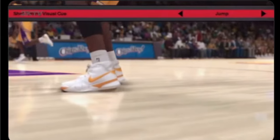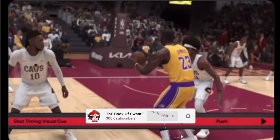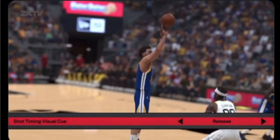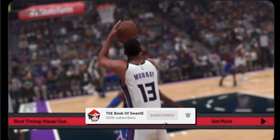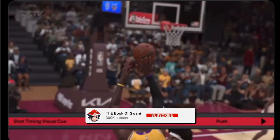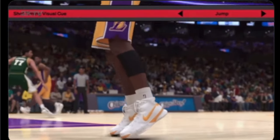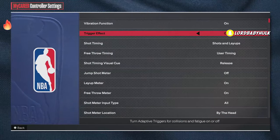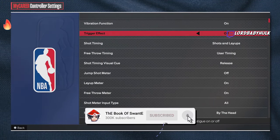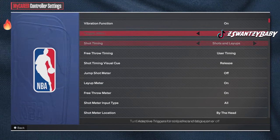Jump is the point where your player's toes leave the floor. Set Point is when the ball is raised above the head before the shooting motion begins. Push is the default — when the shooting motion is underway and the ball is being pushed forward. Release is just before the ball leaves the shooter's hand. The problem is there's so much latency in 2K across different modes, so you have to use prediction skills, not just the cue. Also, take off trigger effect on your PlayStation — a vibrating controller throws you off.